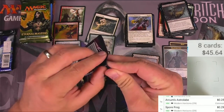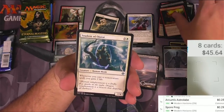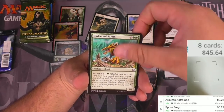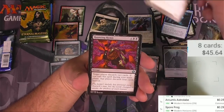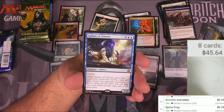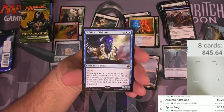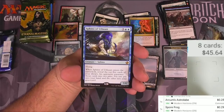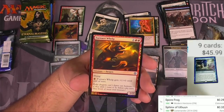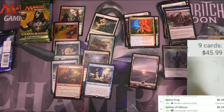Iconic Masters. Kiln fiend, student of Ojutai, leech, drake, Abeloth, claustrophobia, haunting a Golgari rot farm, electrolyze, and a sphinx of Uthuun - just say that out loud: Uthuun. It's a flying 5/6 - when it enters the battlefield, reveal the top five cards of your library, an opponent separates those cards into two piles, put one pile into your hand and the other into your graveyard. Not a big one in price - yep. A furnace whelp - it's cute.